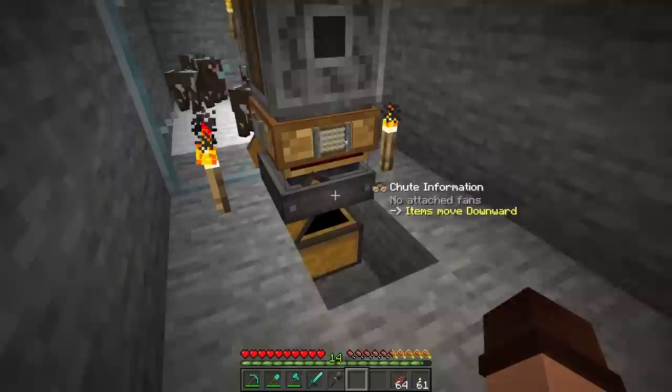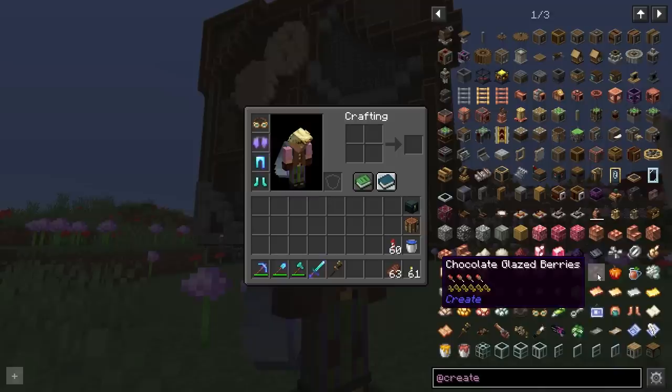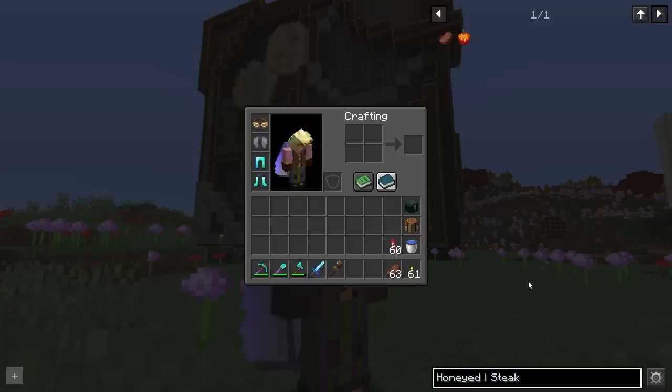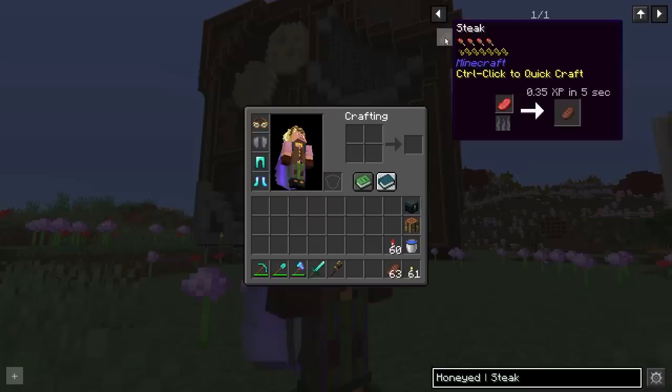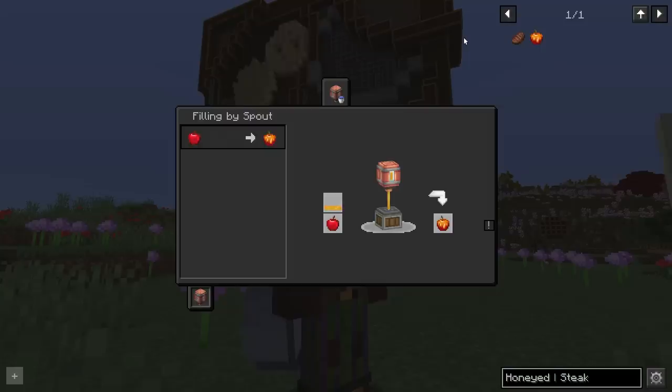We'll fill up our steak and we've also got a spare looting sword here if we need it. But no, that is too vanilla for my liking - we want to use the Create mod a bit more. Looking at the food here we've got sweet rolls, chocolate glazed berries, honeyed apples, builder's tea. The honeyed apple is actually the best food source you can possibly get - it heals exactly the same as steak but one is meaty and juicy and the other is sticky and red. We'll be replacing our all-steak diet with an all-honeyed-apple diet.